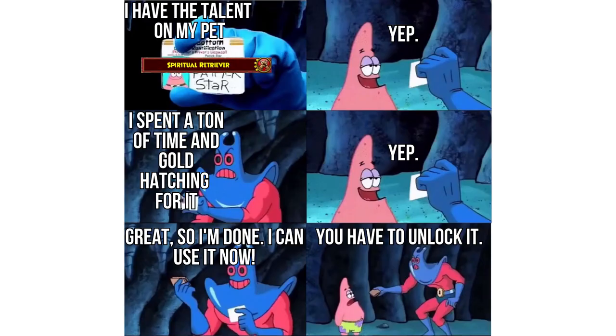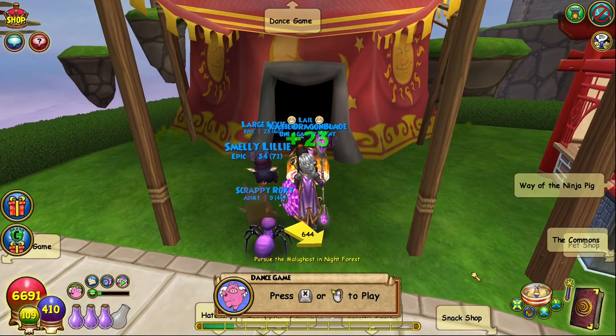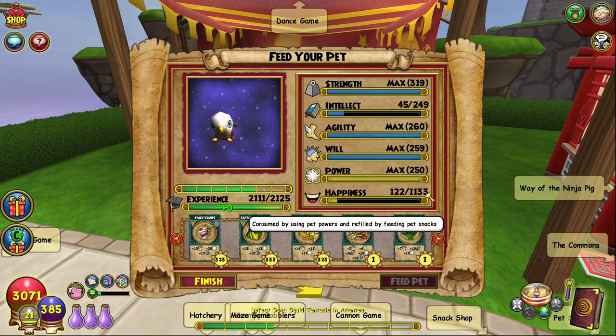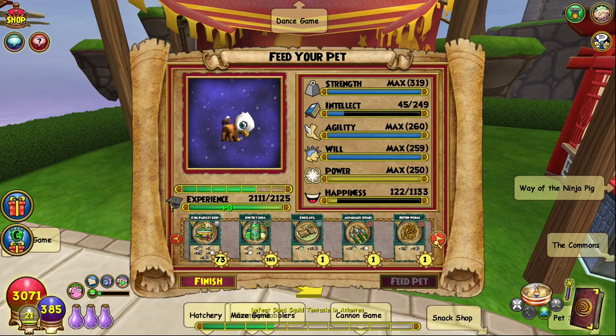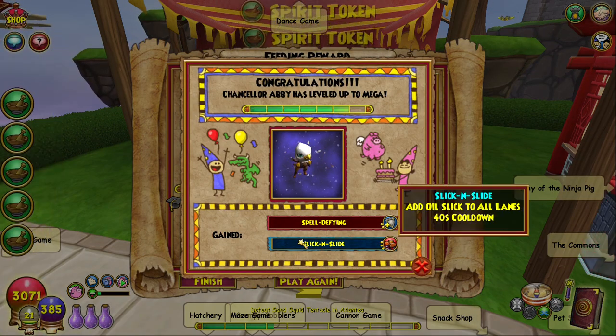I know, it couldn't just be easy, could it? Thankfully, most of these tokens you'll be getting anyway whenever you train pets up, so you may have some of the reagents you'll need already on hand. You can get tokens when you train any pet to Ancient, Epic, Mega, or Ultra, with more rewards given for higher pet stages like Ultra. Talent Tokens are given regardless of the school of the pet.